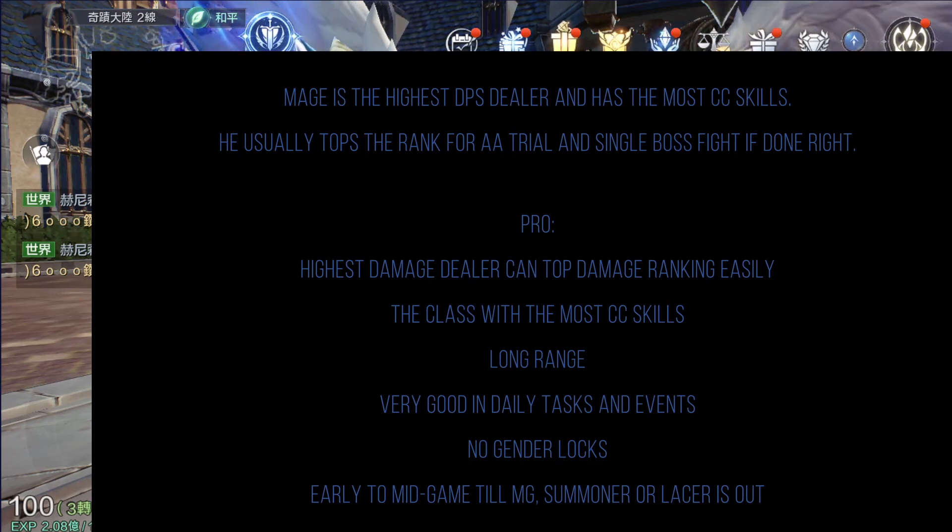The pros about Mage is that they are the highest damage dealer and can top damage ranking easily. They have the most crowd control skills, are quite long range, and are very good in daily tasks and events as they can clear the most and the fastest. No gender locks, and they are very good from early to mid game, till Magic Glare, Summoner, or Lancer is out.